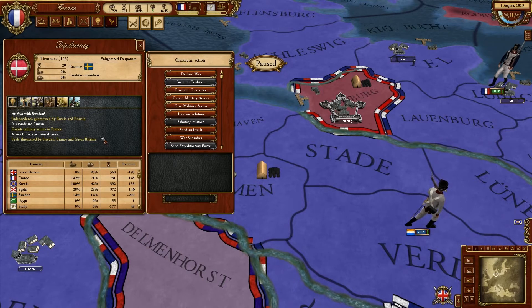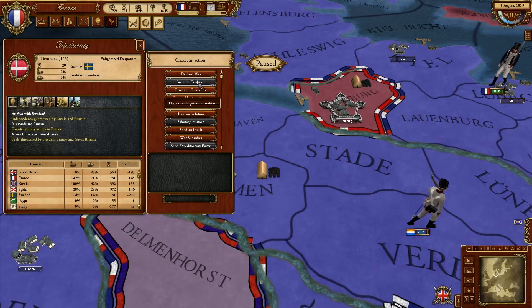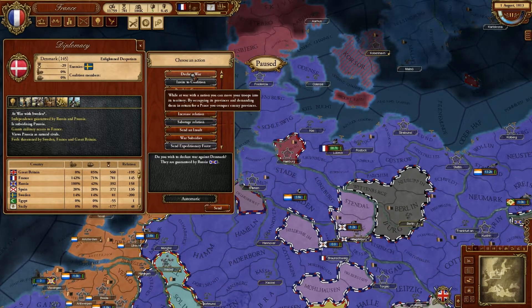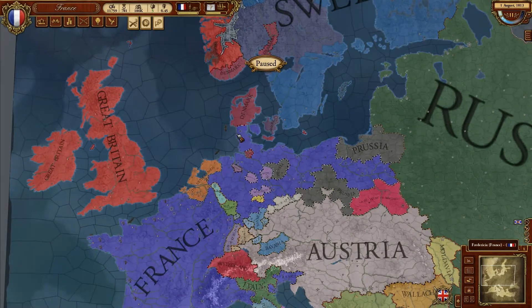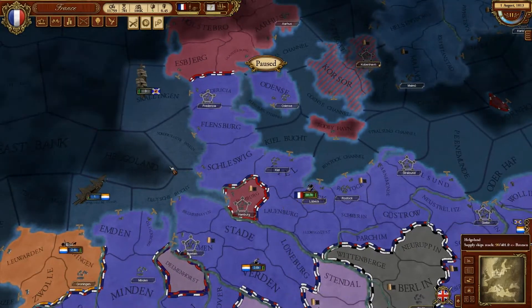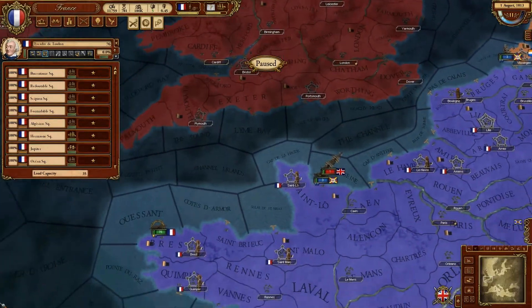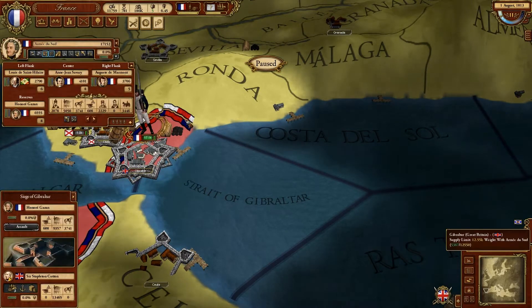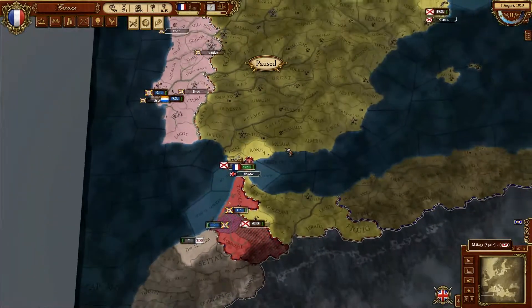This pressure — an actual rival feels threatened. I suppose I could go to war with Denmark and pick up Hamburg, which would definitely be a good idea. I think Great Britain — I don't feel that threatened by them because I could probably do some serious damage to their navy. Gibraltar — eventually I'm gonna be able to take that.